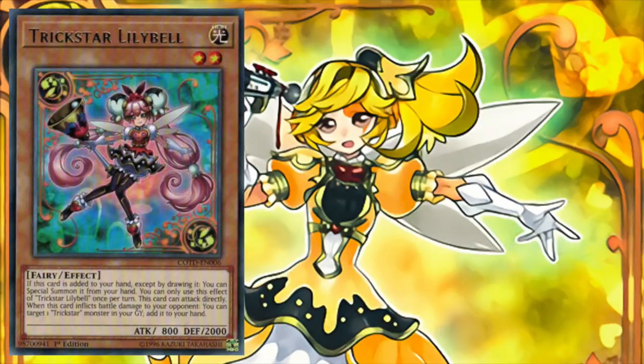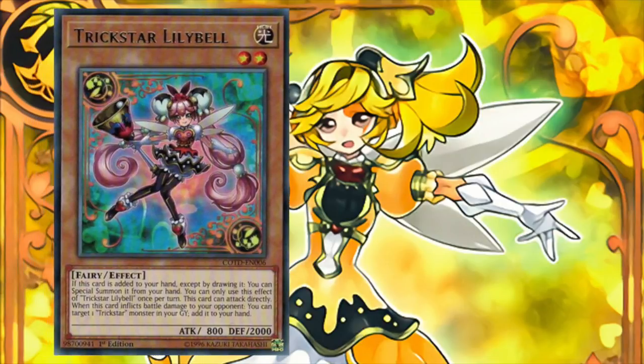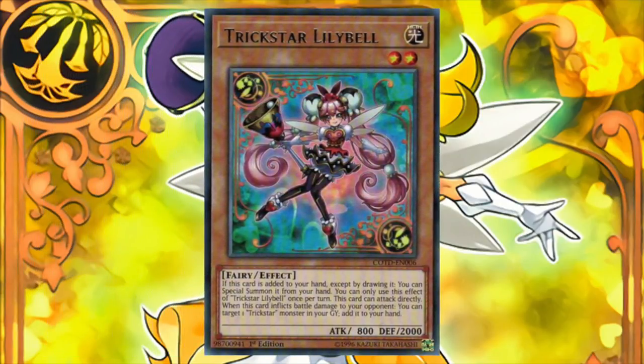Trickstar Lilybelle is a monster that's typically only played at one copy, but it varies from player to player. Once per turn, if Lilybelle is added to hand except by drawing it, we can special summon Lilybelle to the field. Lilybelle can also attack our opponent directly, and even though Lilybelle only has 800 attack, when she inflicts battle damage to our opponent, we can target a Trickstar monster in our graveyard and add it to hand. Keep in mind that Lilybelle's graveyard recursion ability is not once per turn, which enables some nasty OTKs under the right circumstances.